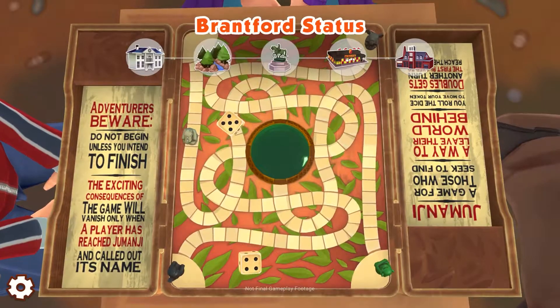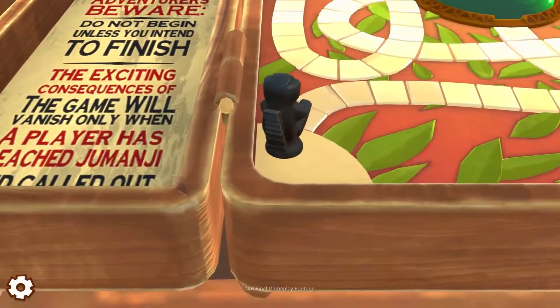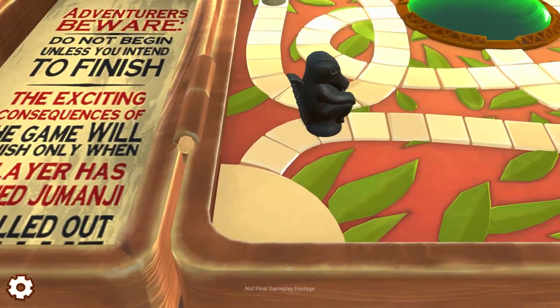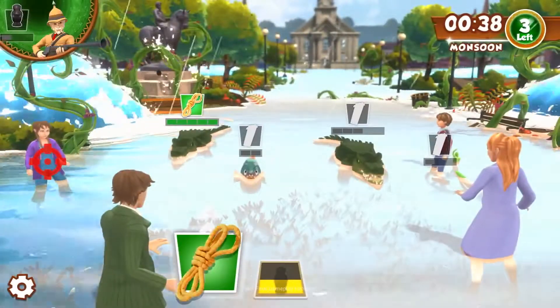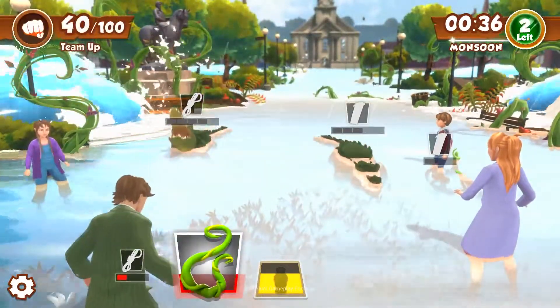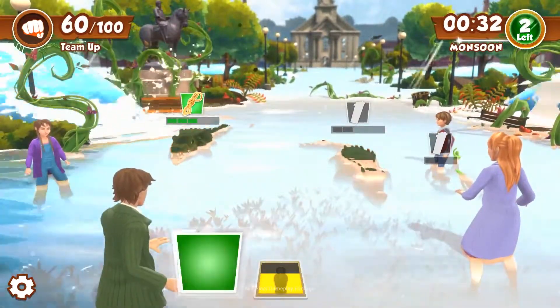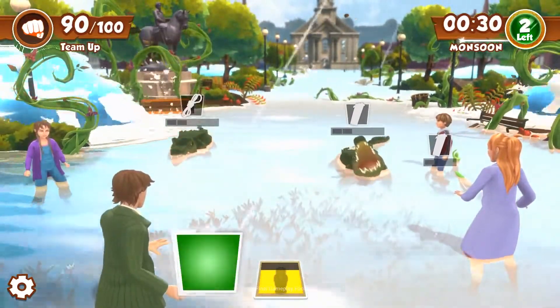Jumanji itself is a board game. There are four players and the goal is to reach the center of the board. It sounds simple, but as we all know, Jumanji contains a magical jungle that wants to escape into the real world. If you make it to the jewel in the middle of the board, the entire jungle and creatures brought with it will be sucked back into the game. So Jumanji is literally fighting to stop you from reaching the finish.